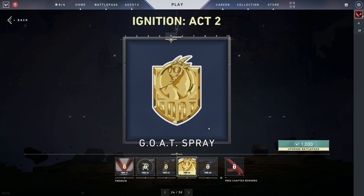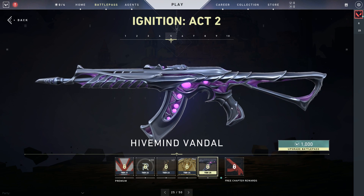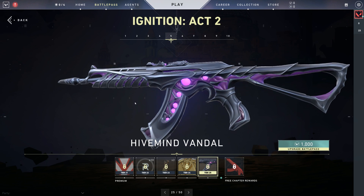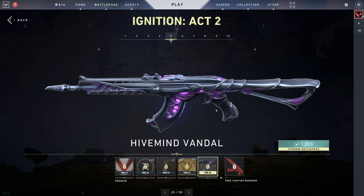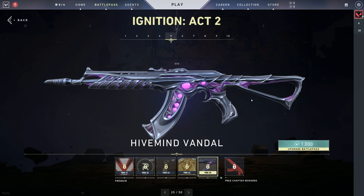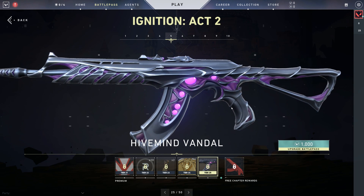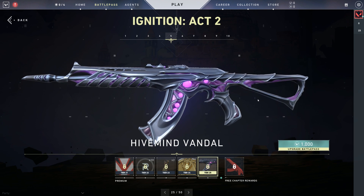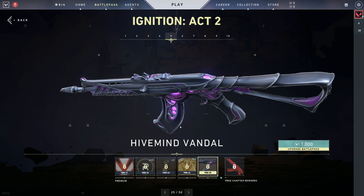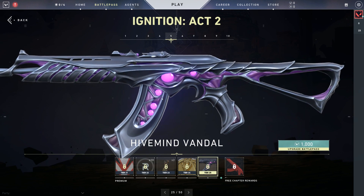Is that a Vandal I see next? Oh my. This skin line just doesn't stop delivering. This isn't about the gun itself, but the Vandal is earned a lot earlier now. Whereas in the first pass the Vandal was a lot later — we want to be a little thoughtful here. If you're somebody who only buys the Battle Pass, we want to make sure you can still get a Vandal and not have to go super far deep into it to earn it. There's a nice mix — Phantom and Vandal players both catered for.